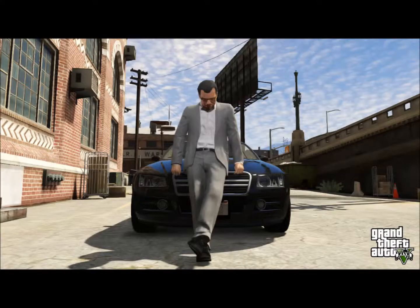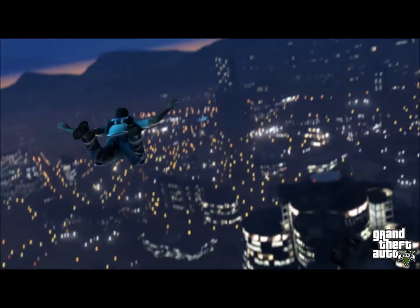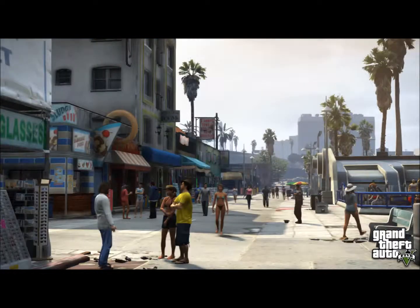Rockstar has been releasing different screenshots of the game, but the gameplay has not yet been released by them. We have been seeing the screenshots from the last one year of the game. You can see three main characters — Trevor, Franklin, and Michael — in these different screenshots.